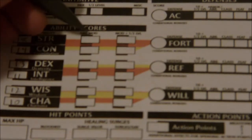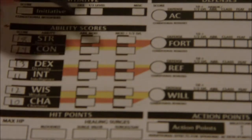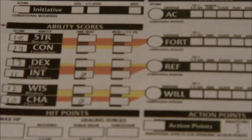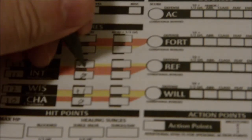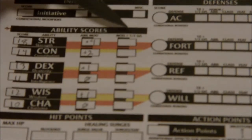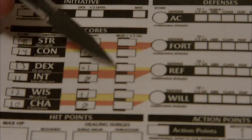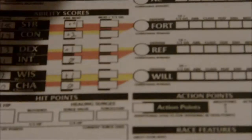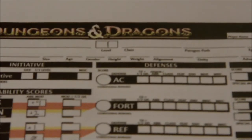The ability score modifiers are the same as 3rd edition D&D. A 10 gives a zero modifier. Our 12 and 13 give plus one, our 14 constitution gives plus two, and our 18 strength gives plus four. We can also add half our level to attack rolls and certain checks — this replaces things like base attack. But we're at first level, so that's rounded down to zero and we don't add anything yet.